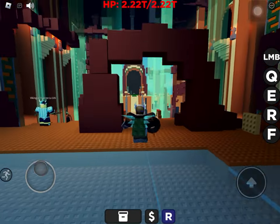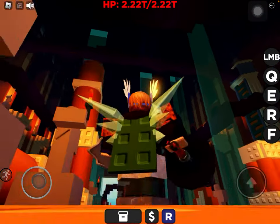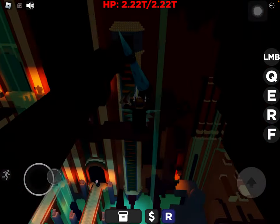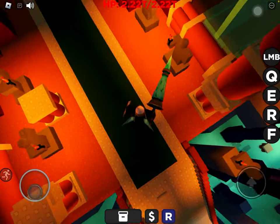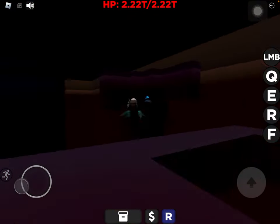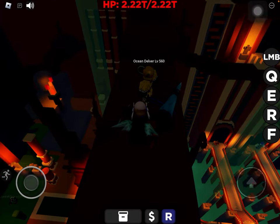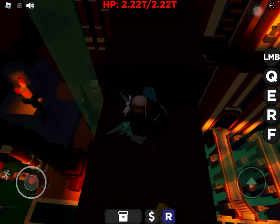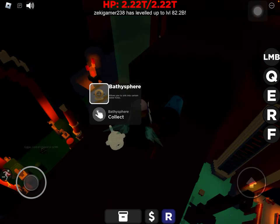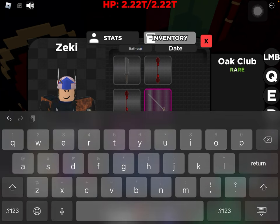Over in this area by Gygax, there is actually a kind of hidden miniboss up here, above where the staircase ends of Gygax's bridge. You can see that there is this character, the Ocean Delver. Once you kill him, you get this item, the Bathysphere, which I'll be showing you how to use.